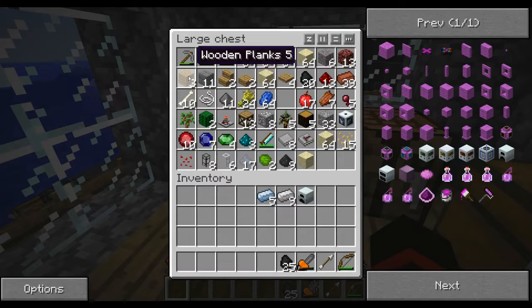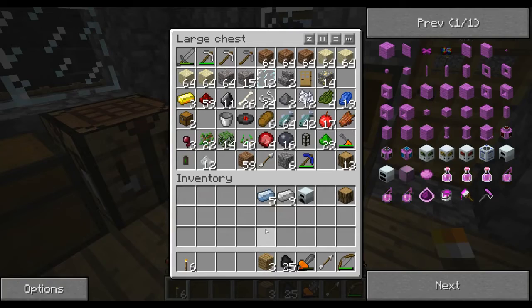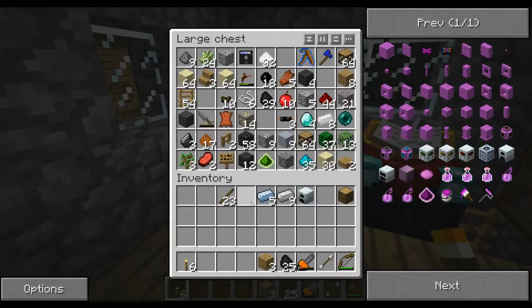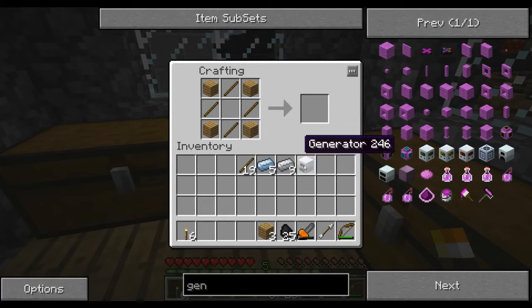Now I need some wooden planks and some sticks. I put a piece of wood in each corner, then a stick in between, then a generator in the middle — and I swap all of these because I had them in the wrong order — and that gives me two water mills.